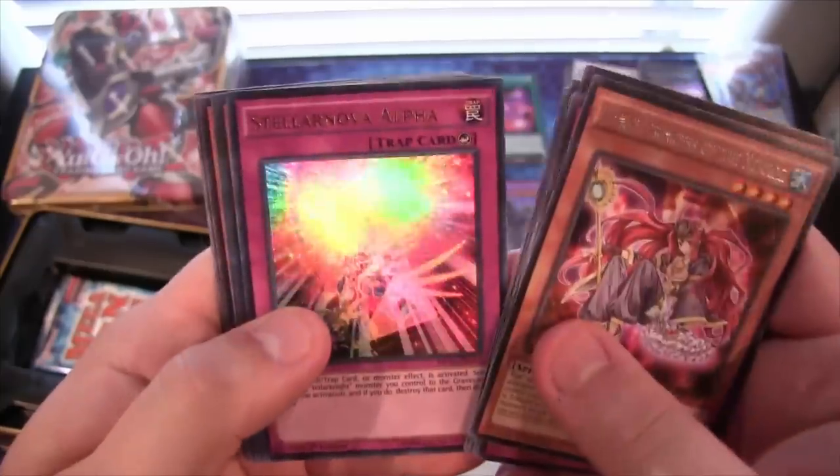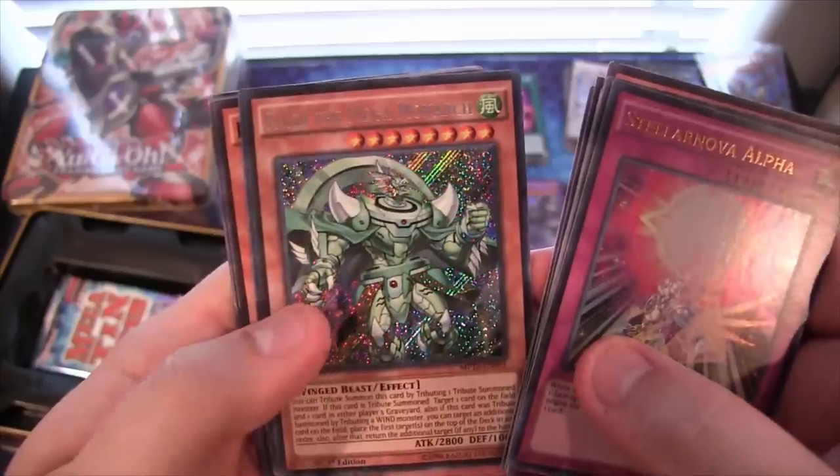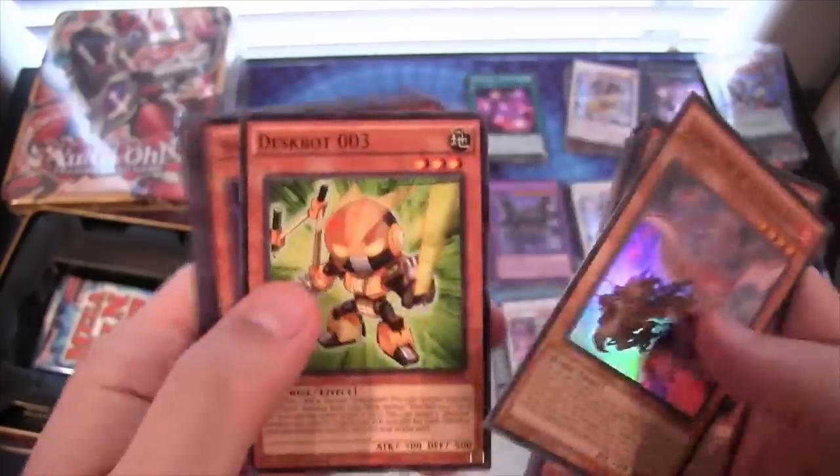Dance Francis of the Necroz. Then Stellar Nova Alpha for Ultra. Then Ryza the Mega Monarch, Secret. Suany Fire of the Yang Zing, super.